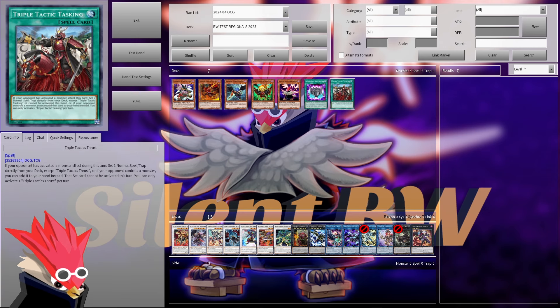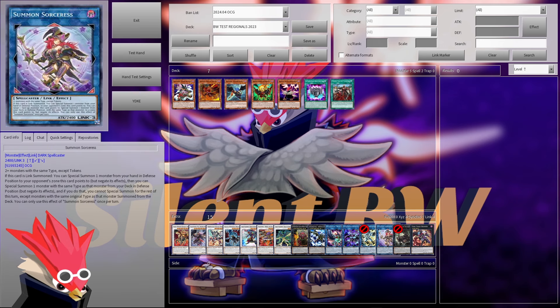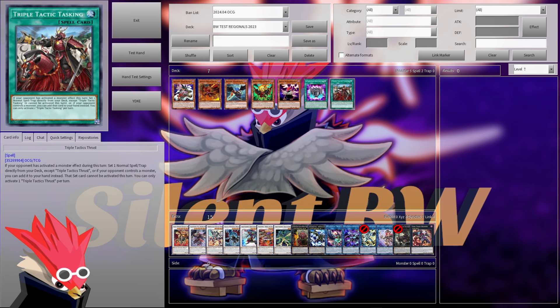However, there are other cards that make Summoned Sorceress shine — or I'd say the other way around: Summoned Sorceress makes other cards shine. For example, Triple Tactic Tasking. Basically, you get extra value if your opponent has a monster on the board. So if your opponent has activated a monster effect — Effect Veiler, Ash, or whatever — then you go into Summoned Sorceress, summon your Blackwing to their board, and then get the additional effect of Triple Tactic Tasking. So you can get the card straight to your hand and activate it, which is pretty nice.